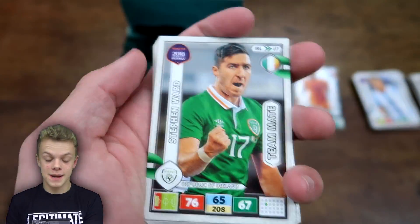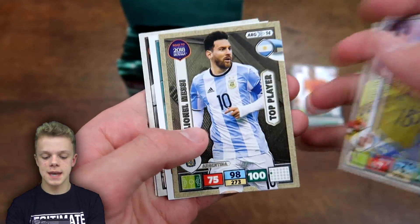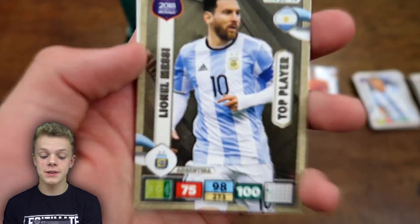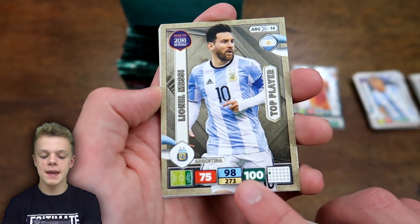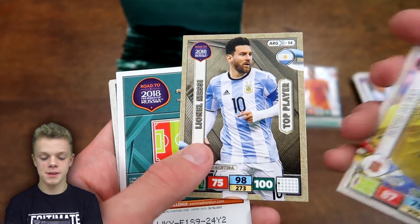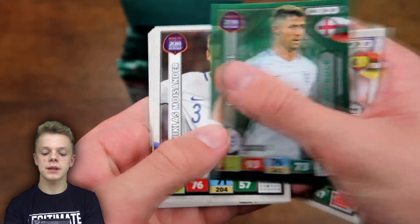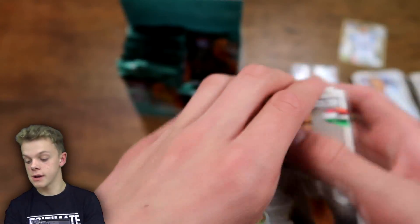In the next pack we've got Ward, then De Gea, and then we have our Top Player card — our first one of the opening — and it is Lionel Messi! Arguably the best player around, definitely one of the best two players in the world. A very nice pull, especially in the first half of the opening. 100 on attack and 98 on control, and that is a really nicely designed card. Lionel Messi Top Player — that is the standout of the opening. We also got Gary Cahill Defensive Rock in that pack, plus Vida and Guerra.